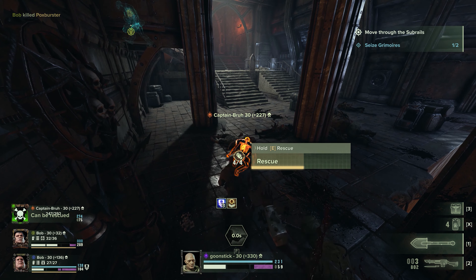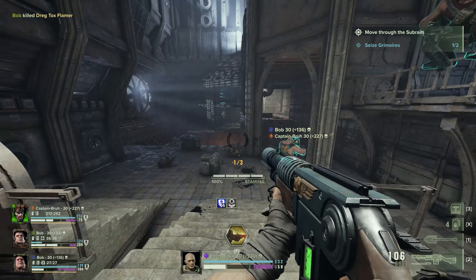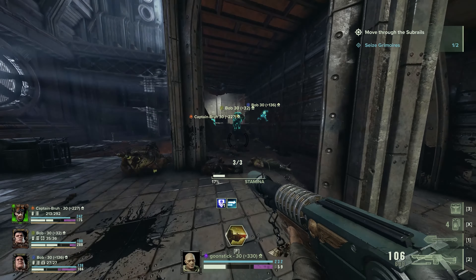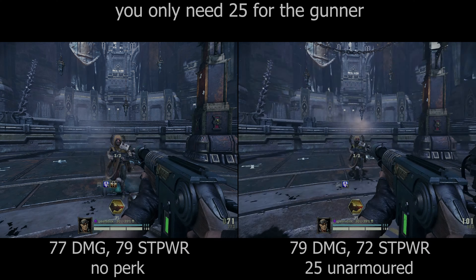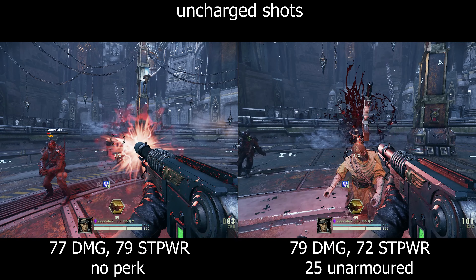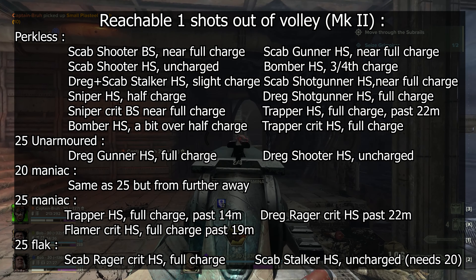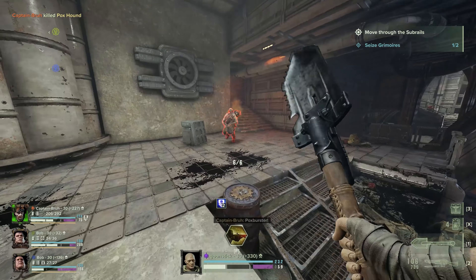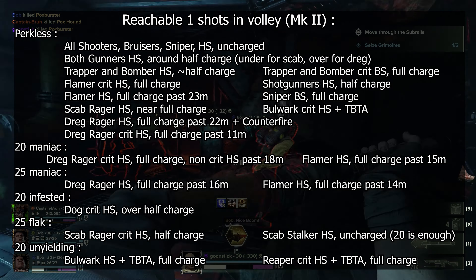For perks, I recommend Flak and Maniac, as they improve breakpoints against most of the enemies you'll want to shoot and generally increase your damage against the two most common armor types. Maniac is also valuable since mutants are the one special you'll need the most help against. Unarmored lets you one-shot Dreg Gunners in the head and one-tap Dreg Shooters and Scab Bruisers in the head outside of Volley Fire, but I don't really value these breakpoints as you'll be spending most of your time in Volley Fire. Unyielding is also not really worth going for, as you already delete Bulwarks and Reapers and it isn't worth sacrificing Flak or Maniac for an increase in boss damage.